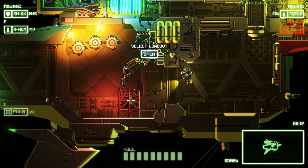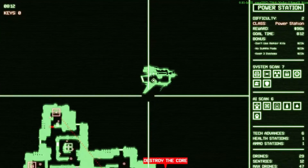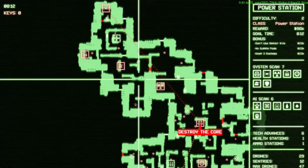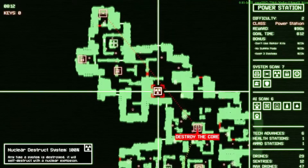Let's just get into the actual episode and take down these hulks because that is what we do. So we've got basically going to go for the door lock system, we're going to take down the sentry system — actually no. We're going to take down the door lock system and then we're going to go for the nuke system after that.